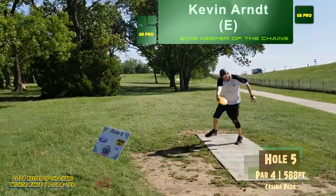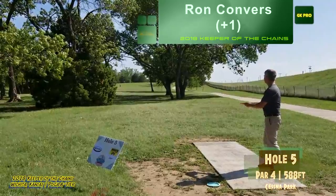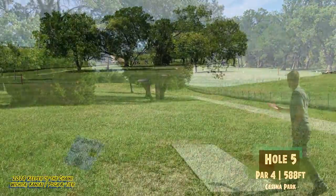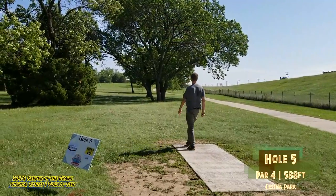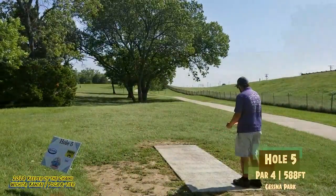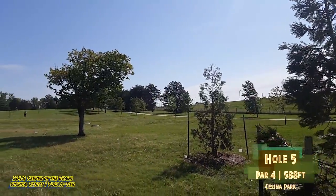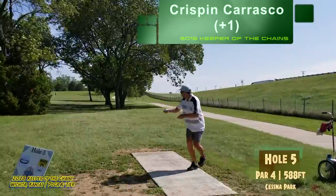Hole five — 588-foot par four. There is OB sidewalk on the right, there is flagged-off OB on the left side, so you really just got to throw it far and death straight, which is not the easiest thing. Once you're out in that open, your upshot is pretty simple. But again, the wind is just ridiculous today. A lot of overstable discs being pulled out. Here's Christopher — these guys are trying to release it on a slight ante and then just have it fade out towards the middle of the fairway. But if it fades out too early, you're probably going to find some OB. Crispin looks to be going that way — not too sure if that went OB or not.